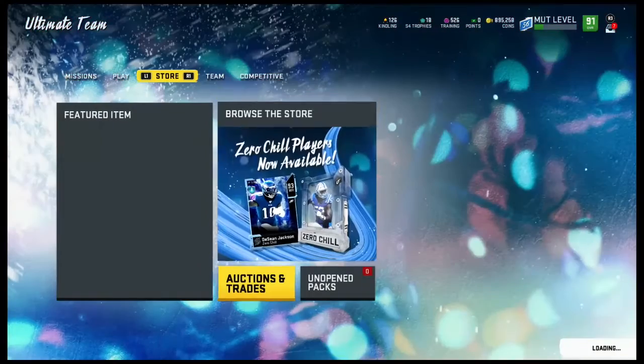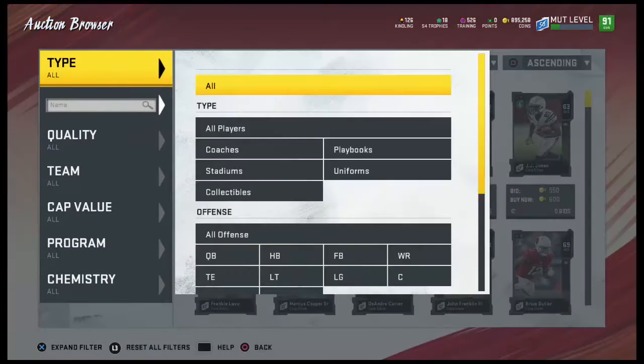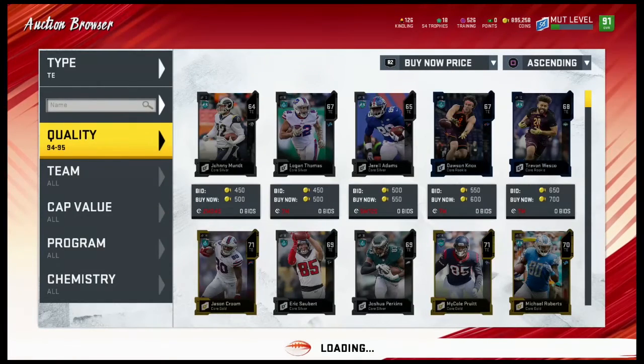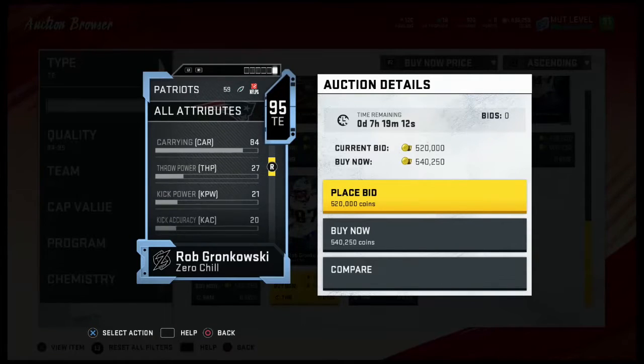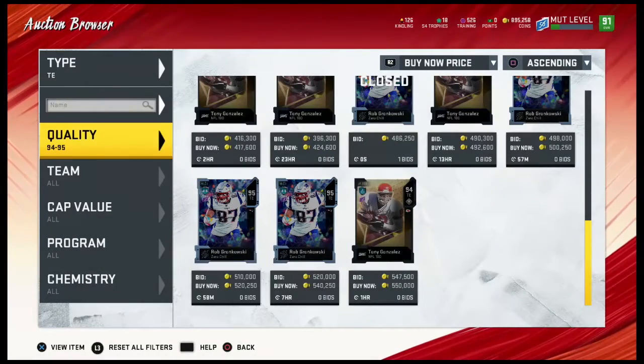Personally I don't think I would do the set, and I wouldn't suggest doing it unless you're a Rob Gronkowski fan — and even then, I'm kind of cheap when it comes to coins, so I'm not going to do it. But the card is really good: 86 speed, 87 strength, 93 catching, 94 catching in traffic, 93 spectacular catch, 87 short route running, 84 medium route running, 79 run blocking, 84 carrying, 75 pass block, 83 jump, 89 trucking, 90 stiff arm, and 82 impact block. He looks great.